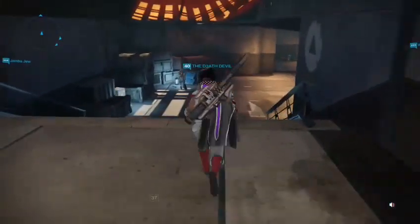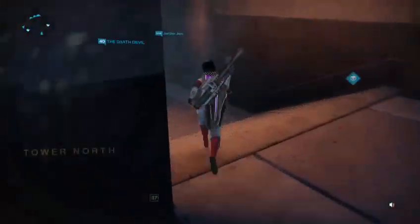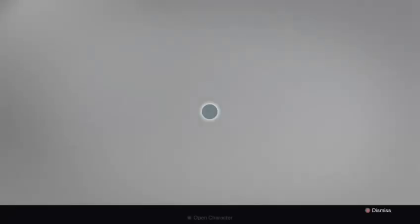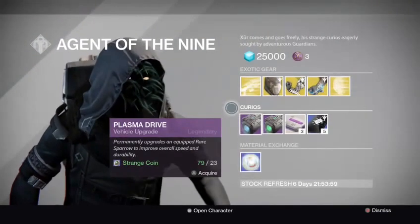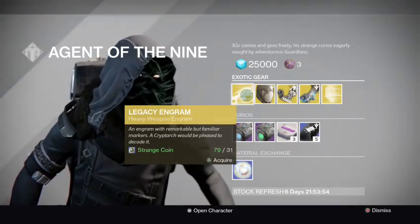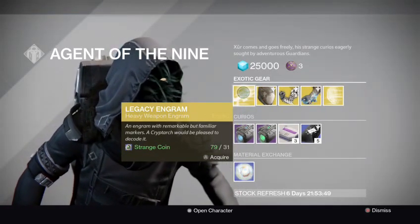So far, a lot of people have gotten great stuff on the PlayStation. I got the helmet that makes you look like one of the big daddies in Bioshock. That's pretty nifty. But if you want to come over here, he has a great range of cool things. This Legacy Engram is pretty much year one only weapons — heavy weapons. Pretty much any of the year ones got a horn.